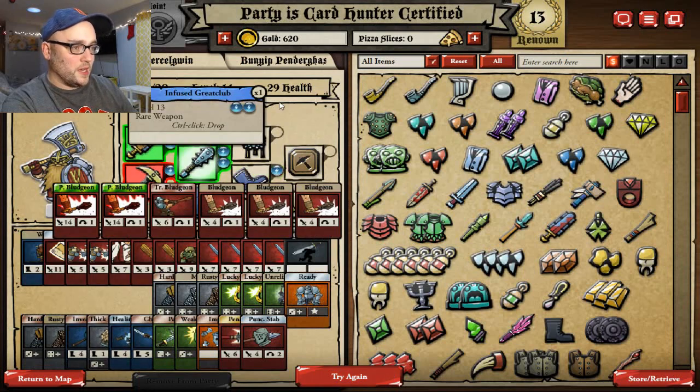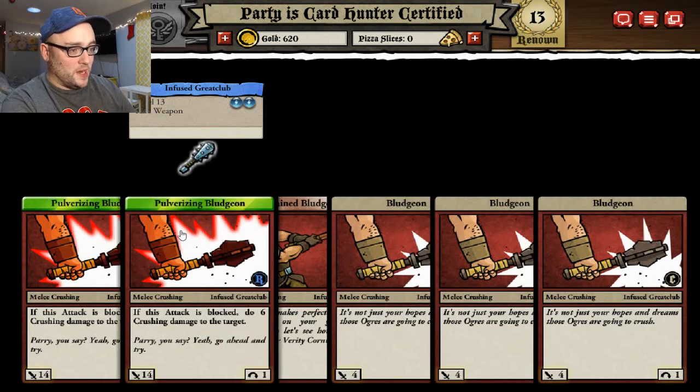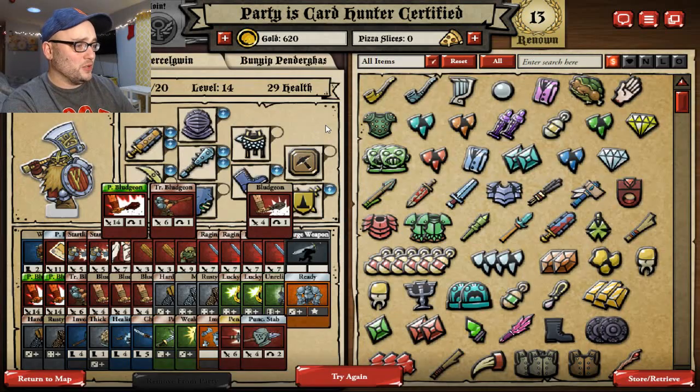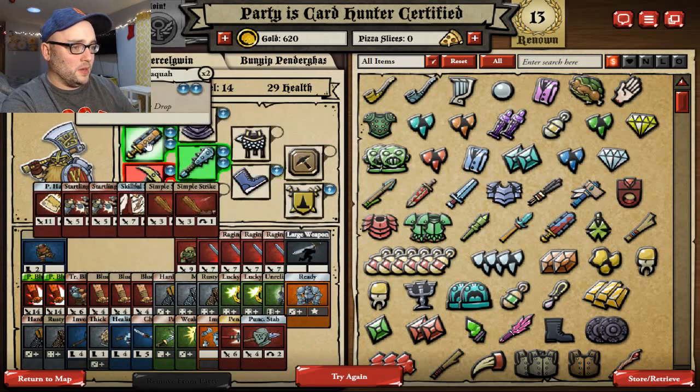At least I get to go over this - I got a couple new cards here. I gave the Infused Great Club to Drathrim because he really needed some crushing attacks, and the pulverizing bludgeon is just absolutely absurdly damaging. So they can block it, but even if they do block it, they still take six damage, so that is just very nice.